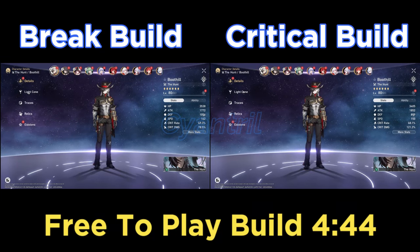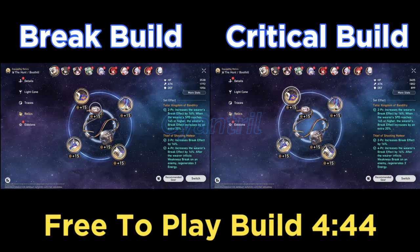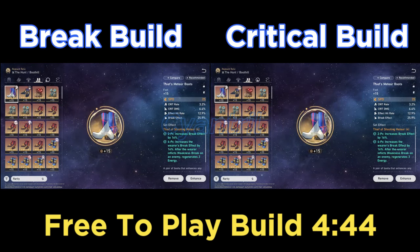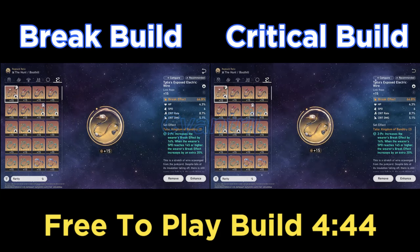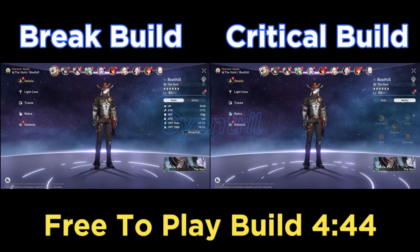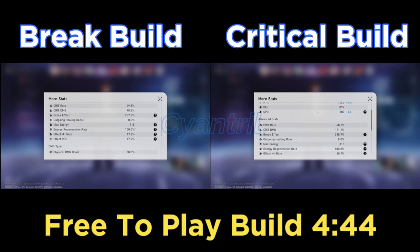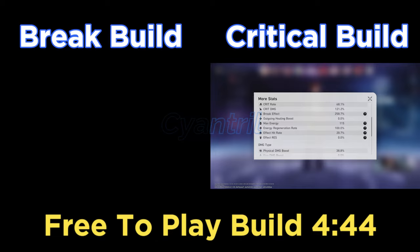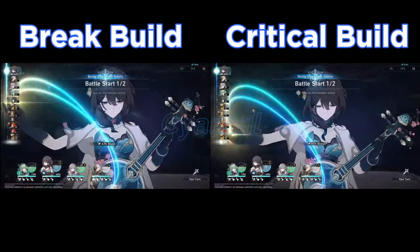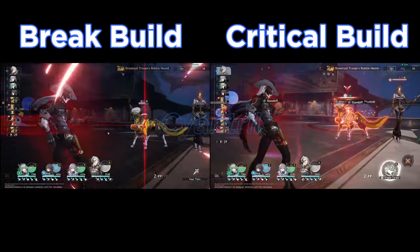Hey YouTube, Sion here. Today we're looking at two very good builds for Boothill: the Break build and a Critical build. Both builds implement Break. The difference is that the Break build focuses more on Break Effect and Speed stats, while the Critical build focuses on Break, Speed, Critical Rate, and Critical Damage. The Critical build has a much higher stat threshold because you're looking for four stats, while the Break build only requires two primarily.